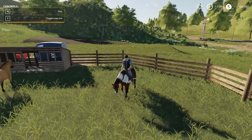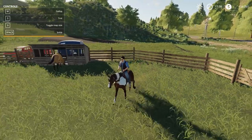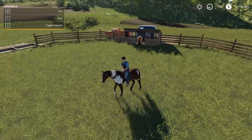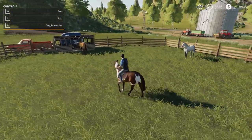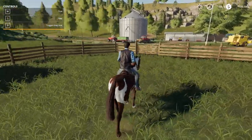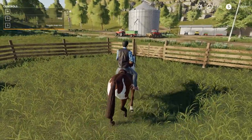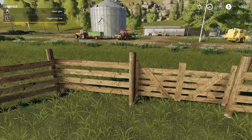Let's go through all of the controls for riding a horse. You can walk backwards and stop, and then walk, trot, canter, and gallop as needed. You can actually go around the entirety of the map — you don't have to just stay in the paddock. The sounds are great, and the horse even controls very realistically. It's on a level with any other horse game I've seen, including Red Dead Redemption, to be honest.